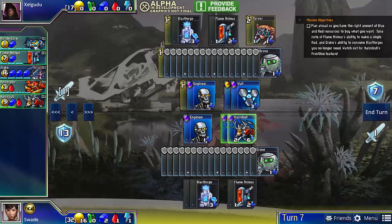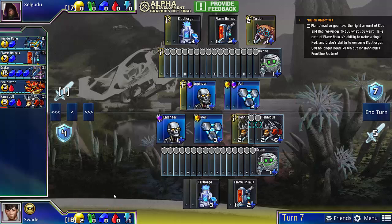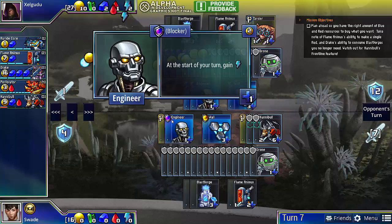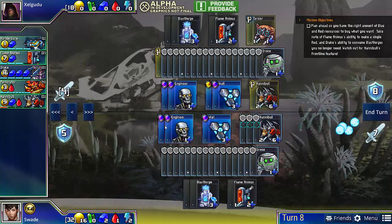On this turn, we're going to attack with both Hannibals, buy our third Hannibal, and then buy a wall. With the remaining gold, we can squeeze in an engineer. Even though we probably won't be using the energy every turn to buy drones, it's still good to have engineers on defense because they provide a lot of flexibility. If I didn't have engineers, my opponent could attack for three exactly and just kill a wall, and I would have no way to protect my walls.